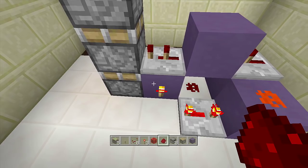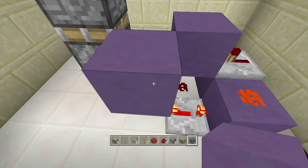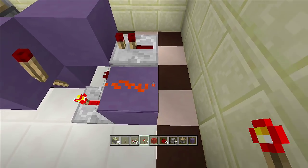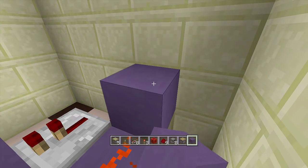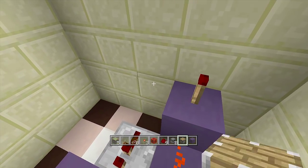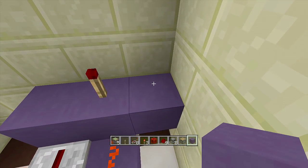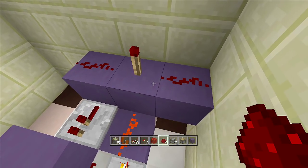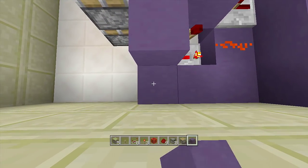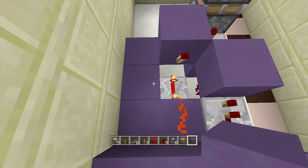Place a redstone torch off the back of the block with the two-tick delay repeater. Then place a block right above your redstone torch with another torch coming off the side — that will create a monostable circuit. Next, place a block in front of this redstone with another torch on top of it. Then coming off both sides of that torch, place one block on each side with two pieces of redstone dust.